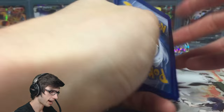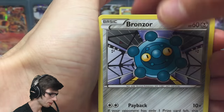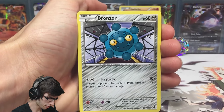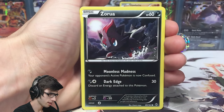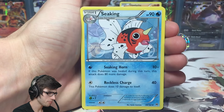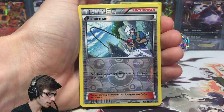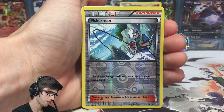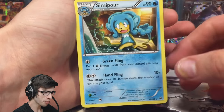Let's hope for a solid pull out of this one pack. We've got a Bronzor, a Meowth, a Zorua, a Ralts, a Pansear, a Beheeyem, a Seeking, a Starmie, a reverse Fisherman, and the rare of the pack is a Simipour — we got a monkey!